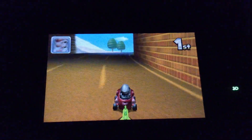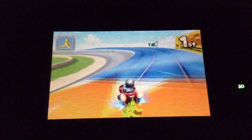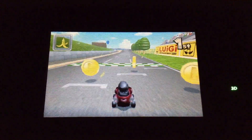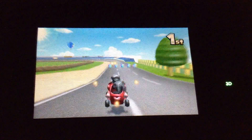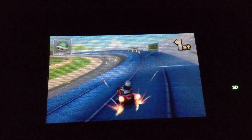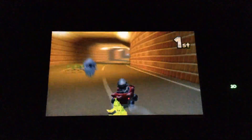We got triple bananas. Let's see what power-up we get on here — just a plain regular banana. Oh, I actually got all four of those coins, which makes it nine coins. Makes that six coins because I lost three coins. Did not mean to let go of that. Let's see which power-up we get now — just a green shell. So I'm going to save that until the next item box and let it go just before I get there. Got my triple bananas back.